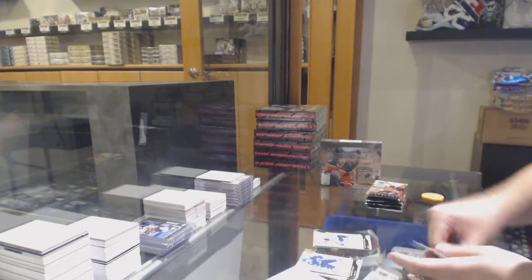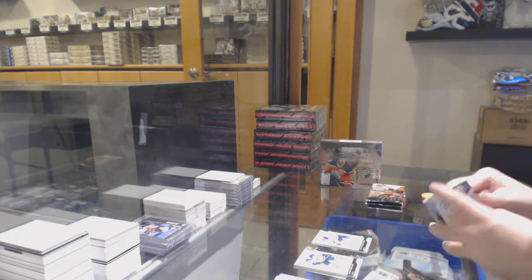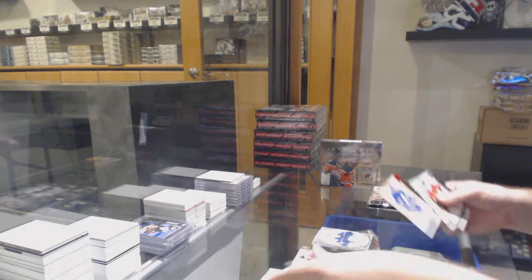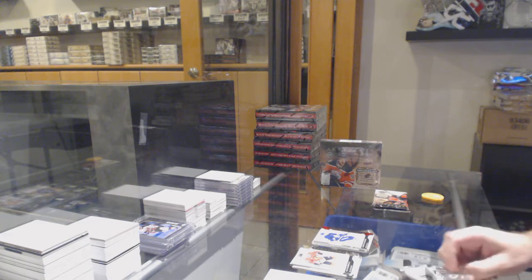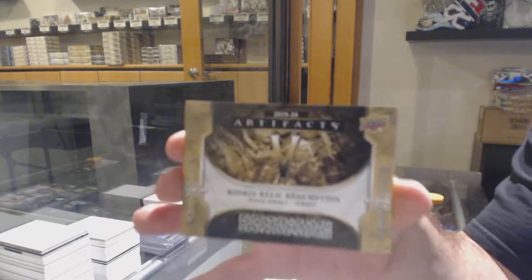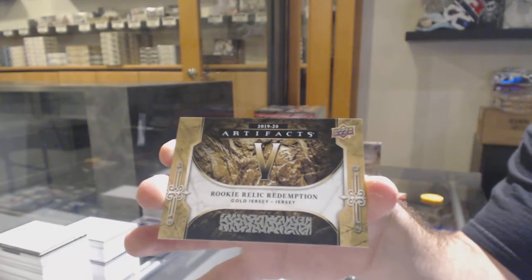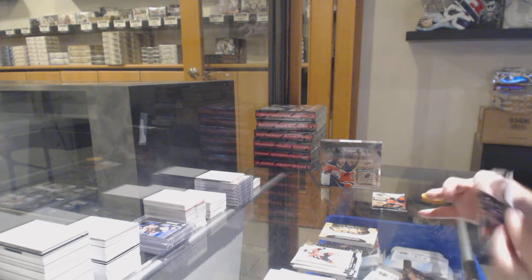$9.99 for the Buffalo Sabres, Casey Middlestad. Remnants jersey of Bobrovsky for the Blue Jackets. $3.99 Auston Matthews for the Maple Leafs. We've got a gold rookie record redemption number five, Victor Olafsson. The World Cup will be massive, presuming everything goes well.